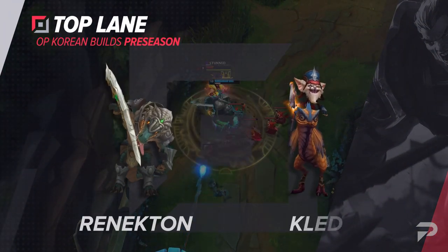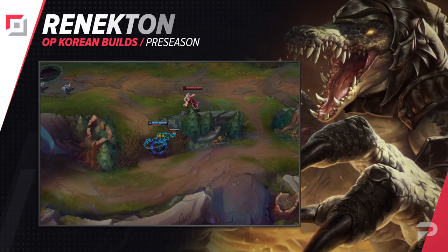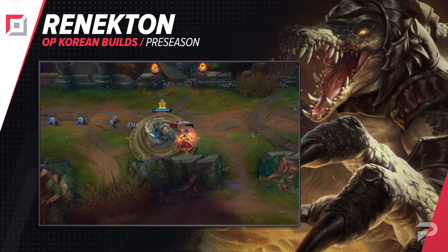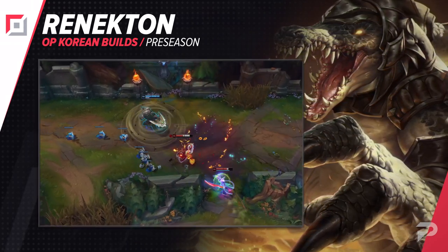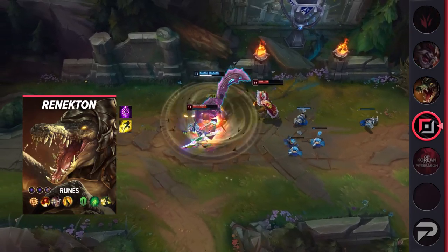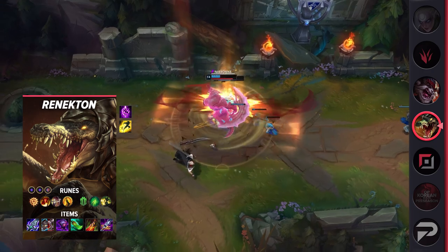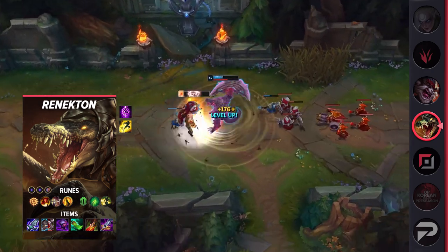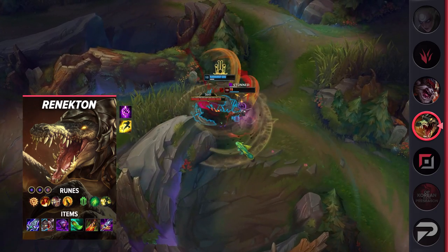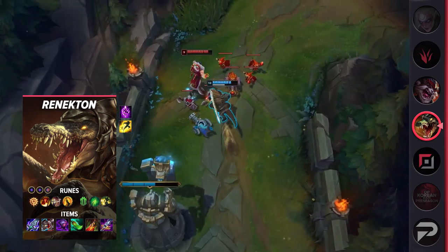Starting off, let's talk about the two top lane builds. The very first one is for Renekton. This is a new build that players are running that lets his strength shine. He's a powerful 1v1 duelist that's able to dominate his lane and proceed to dominate the game. His runes haven't changed too much — take Press the Attack, Triumph, Legend: Alacrity, Coup de Grace, Second Wind, Demolish, Double Adaptive Force, and a defensive rune of choice. His items do incorporate a couple of new ones: Blade of the Ruined King, defensive boots, Jak'Sho, Spear of Shojin, Death's Dance, and Maw of Mortius.